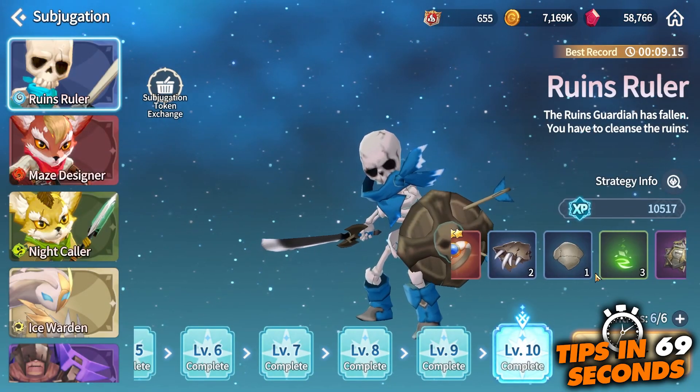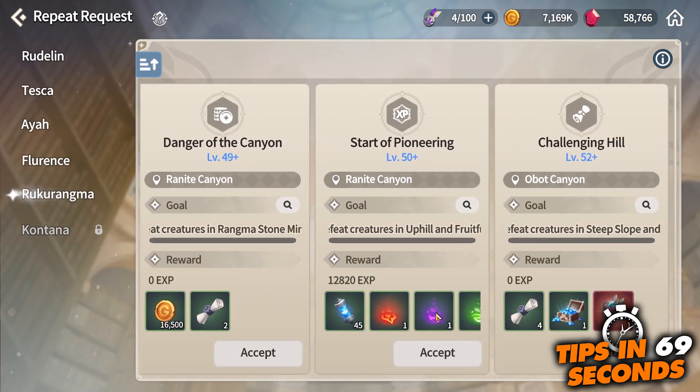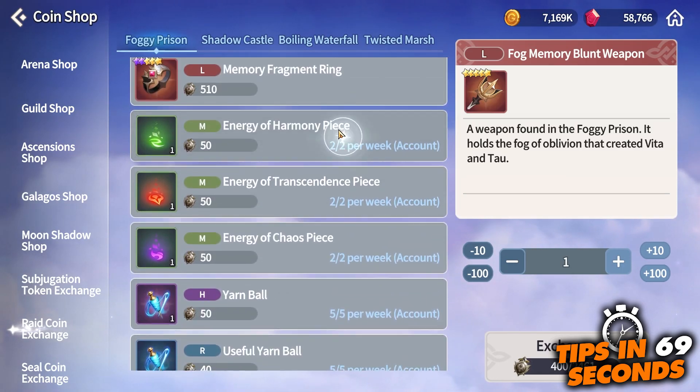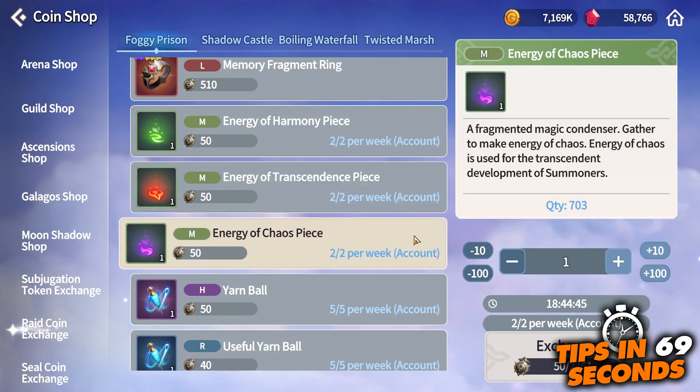There are a few other ways to acquire these materials, like the Repeat the Quest or Subjugation rate shops, but the exchange rates or drop rates of these materials are quite inefficient. You will have more luck and it will cost way cheaper if you just get the materials from the first three methods that were mentioned.